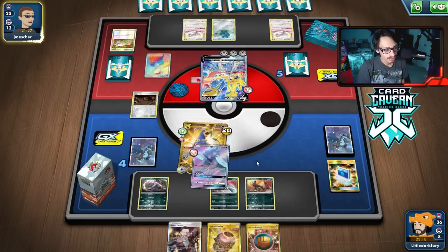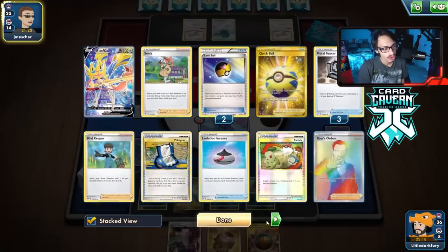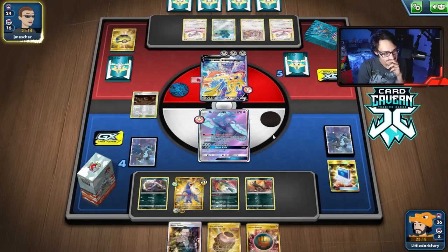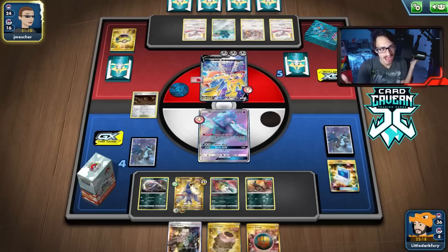Do they have a boss? They had the icing on the cake — they had the Boss. We can still go Quillfish but now we just lost our draw support Pokemon. They had the perfect hand: three Saucers, a Switch, and a Boss. What can I do?